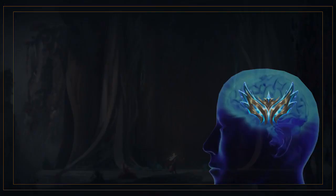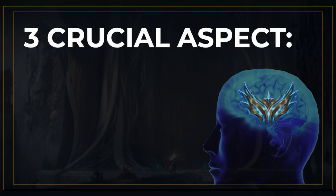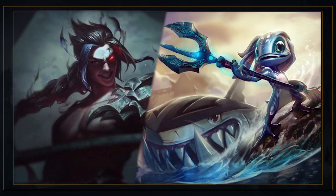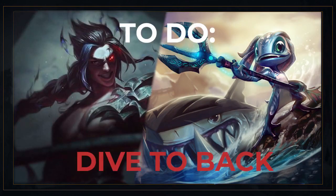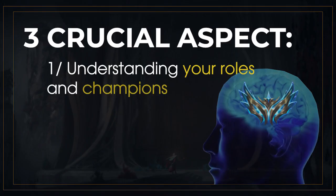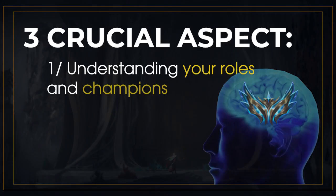When challenger players teamfight, they have three crucial aspects they think about before the fight even starts. First, they understand their role as the champion they are playing. For example, if you play Kha'Zix or Fizz, you want to dive into the backline. If you play Vayne, you just want to stay safe in your backline and play slow, hitting the closest target. You need to understand your champion's design.